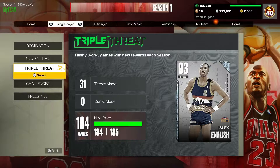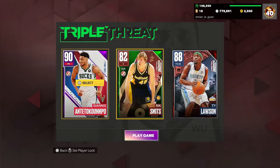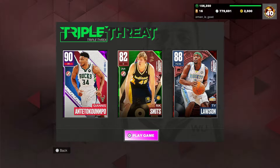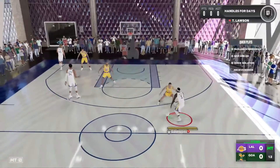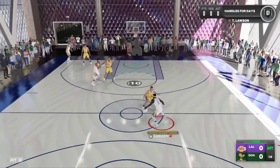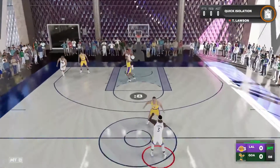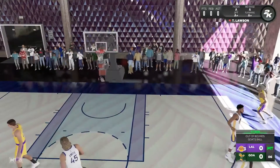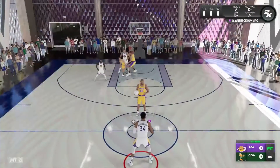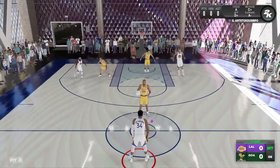I started doing Triple Threat and this is the team I use. I'm gonna go over how to do this in Triple Threat first. So once you're in the TTO game you want to go with whoever your Nuggets player is, and then you want to make sure you're on Giannis and you want to hold circle — or whatever button. It didn't work that time, but this is what you want to do right here. Just that same thing, you want to do that.